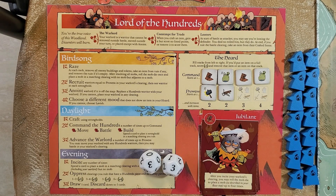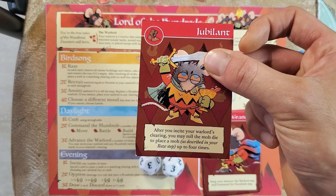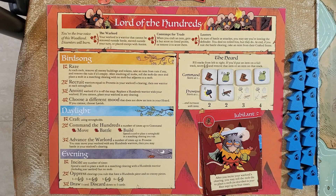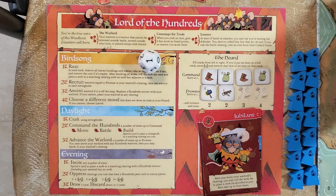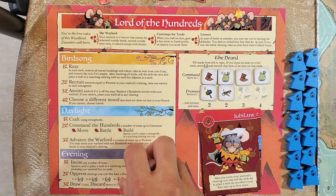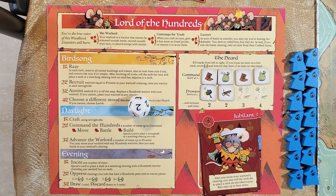Jubilant is the boot mood. After you incite in the warlord's clearing — which happens in evening — you may roll the mob die to place a mob up to four times. So if I spend a card to incite, I can roll the die up to four times choosing each time whether to continue. I roll a one — place a mob in an adjacent mouse clearing. Roll again — a two, rabbit — I have to place one there too. Now I'm out of mob tokens, but that's how jubilant works: roll up to four times for free extra mobs. Your enemies will have to respond, but those mobs could also be free points for enemies to pick off.